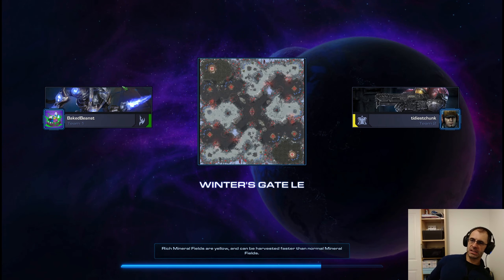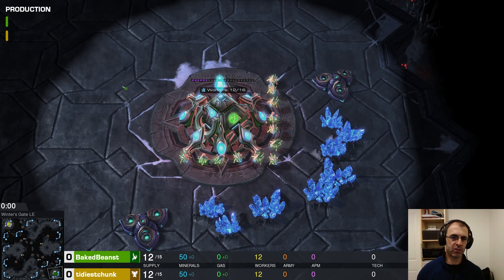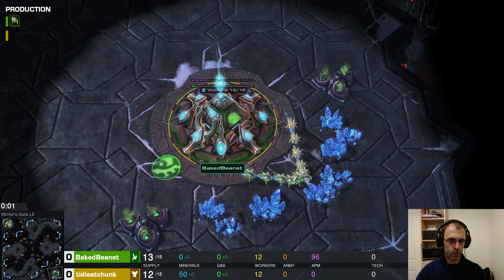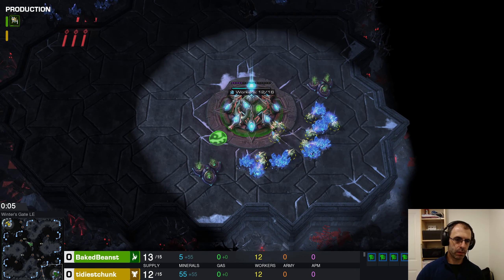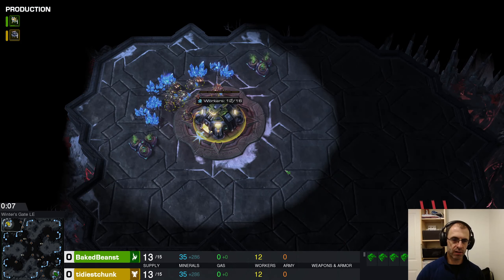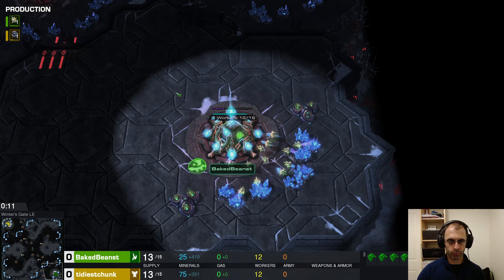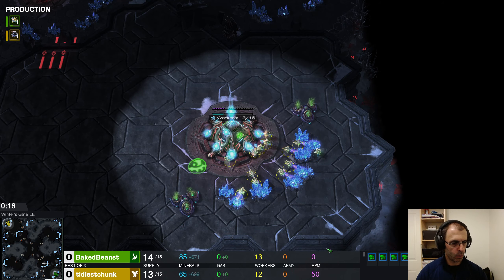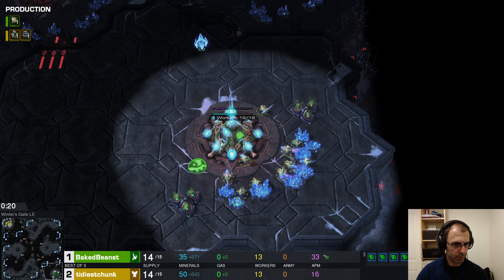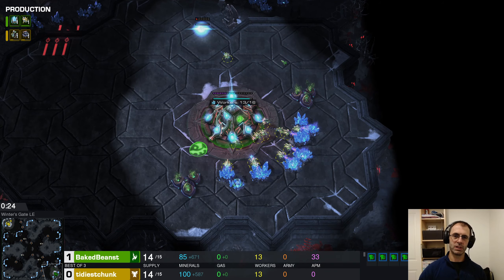Game two between Baked Beanst and Tidiest Chunk, also known as Hidden Squid, is going to be on Winter's Gate. It's Protoss — Baked Beanst in the bottom right — versus Terran player Tidiest Chunk in the top left. The series score is best of three, one to zero.